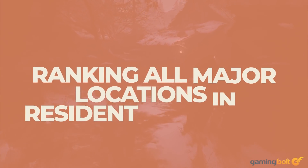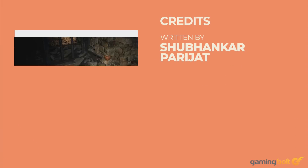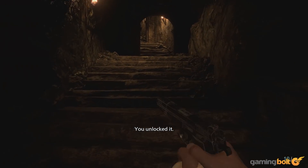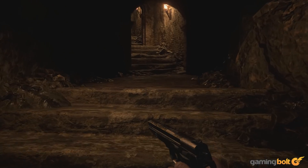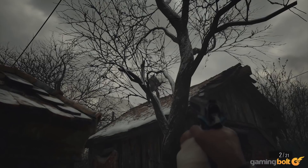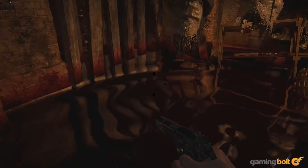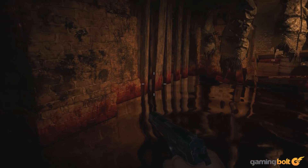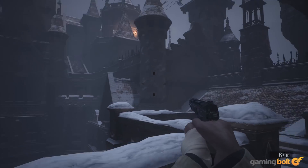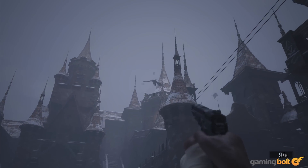Rather than going with one specific style of horror like most other Resident Evil games do, Resident Evil Village adopts a different approach, using its titular setting to create a horror theme park of sorts, with different areas prescribing to different styles, tones, and approaches. From pure action to classic Resident Evil horror to gothic horror to psychological dread, there's a lot going on in Village across its many locations. Here, we're going to take a look at each of the game's six main larger areas and rank them. Given that there isn't really a bad location in the game, let's say we're ranking them from good to amazing.